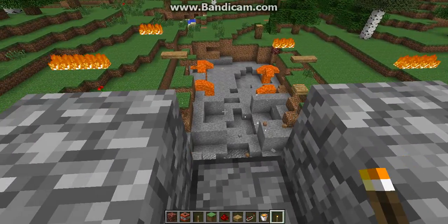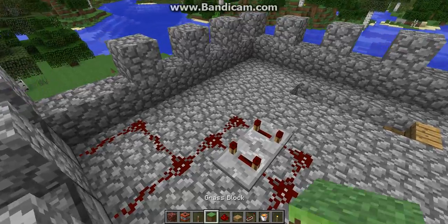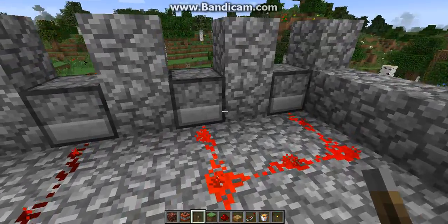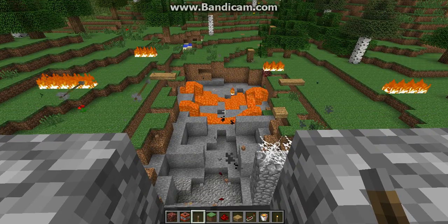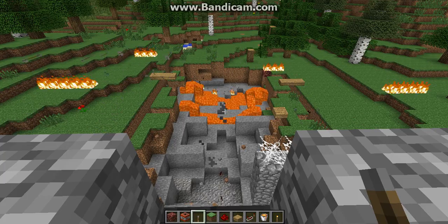You can see I had lava planted, so anyone caught in there would get blown up, and then of course they get incinerated. A really good defense system: after that, the arrows. So they blow up, then they get burned, then they get hit by an arrow.